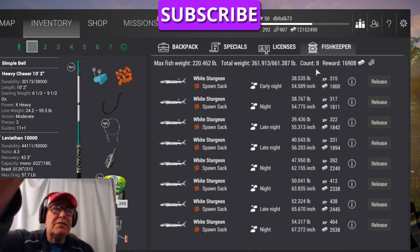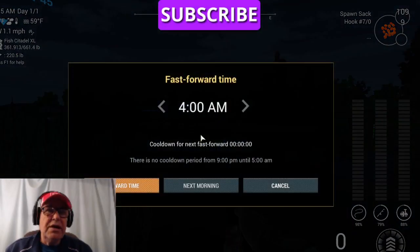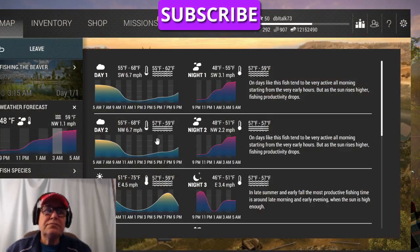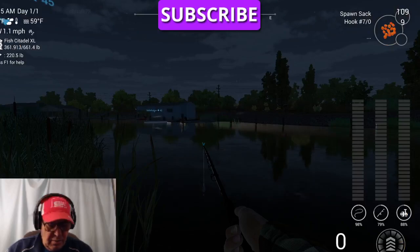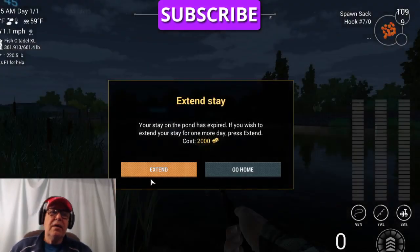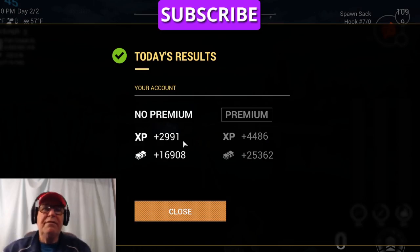We fished for 15 minutes and only got 8 fish — that's the absolute worst. We got 361 pounds and $16,000. Now what we're going to do is use the T key to advance to the next night and do the same thing. We only got roughly 3,000 XP. If you have premium you get almost 4,500 XP. We're not worried about the money — money takes care of itself. But 3,000 XP for 18 minutes is pretty decent.